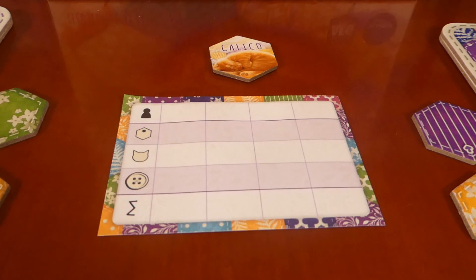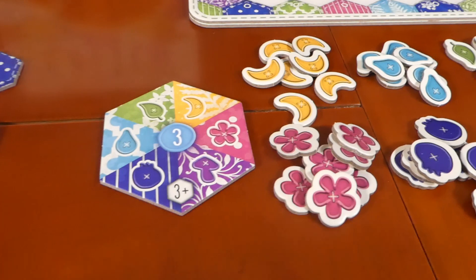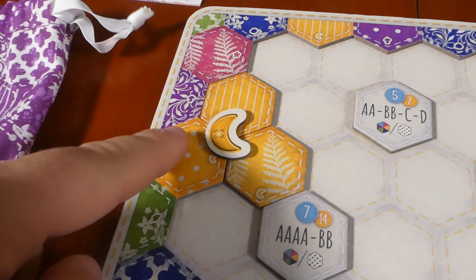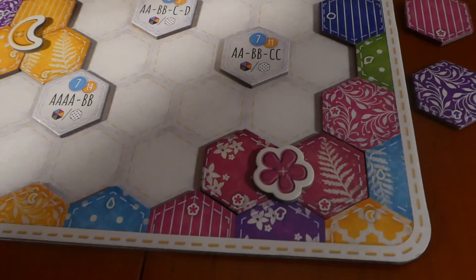The objective of Calico is to get the most points, and you get them in three different ways. The first way is you get three points for every one of these colour tokens, and you get it by having three or more of the same colour next to each other — you can use the edge of your board towards that. Over here we have three yellows together, and since one is part of the board itself, that counts as three, so you put the token on there. Down here we have four pinks, so we get a pink token.